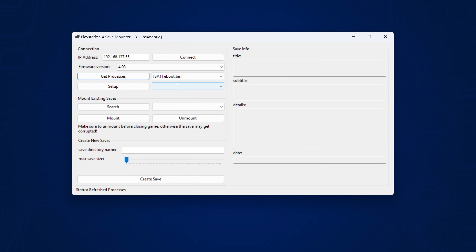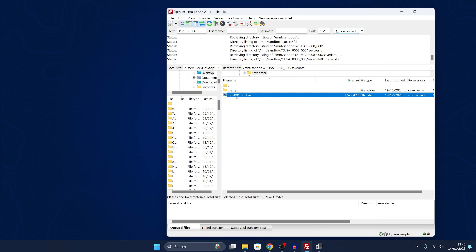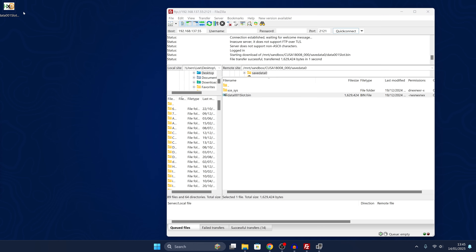Switching back to the save mounter, click Get Processes to grab the eboot.bin, click Setup to grab the profile, then click Search to grab all the save files. We've got a few here: a system save data (probably settings), an auto save (0-0), and save slot 1 which is save data slot 0-1 - that's the one we want. Mount that save file, which mounts in /savedata0. Head back to the sandbox directory, go into the title ID folder, and there's our save data 0 with the mounted save data. We extract save 0-0-1 slot.bin over to the desktop. With that done, we can unmount the save file.